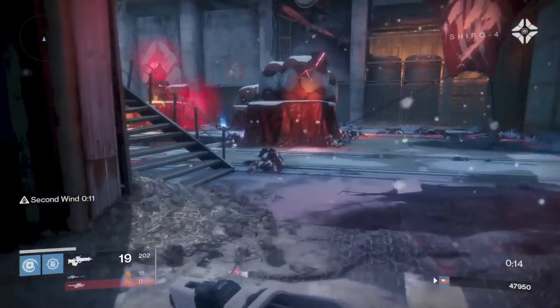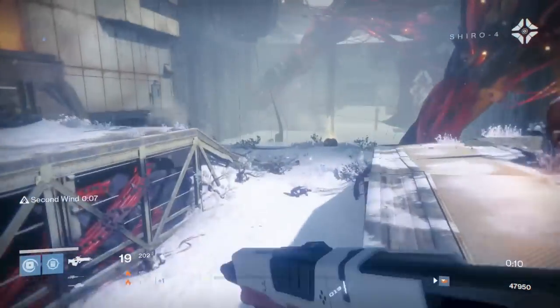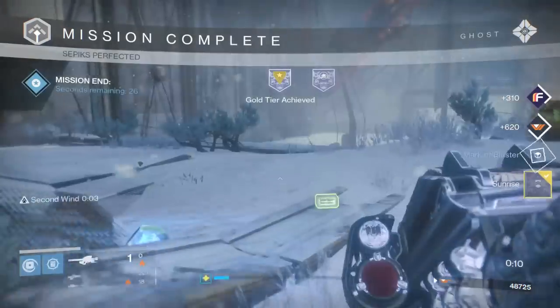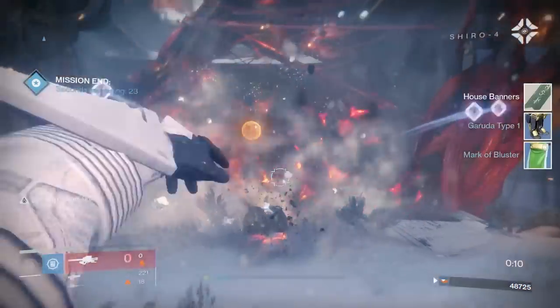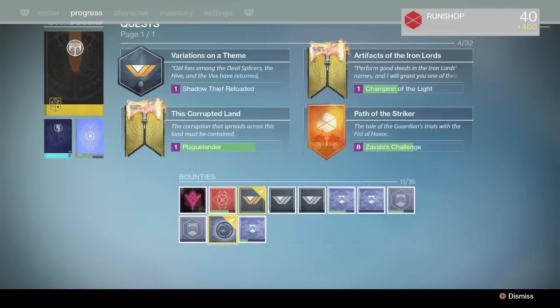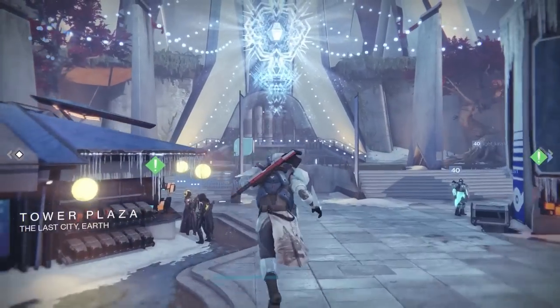Once that bounty completes, all you have to do is simply turn it in and pray to the RNG gods that you get Icebreaker. And that's it — it's all RNG. You could turn in 50 of these and still not get Icebreaker. So hopefully your RNG is good. It took me six Sunrise Bounties to get Icebreaker.